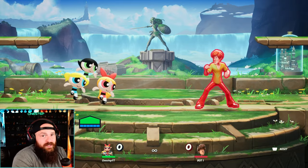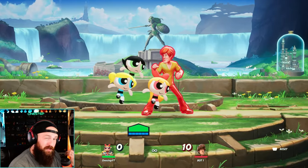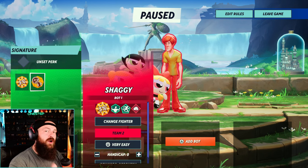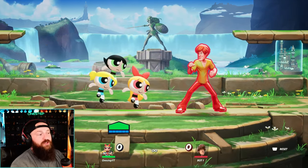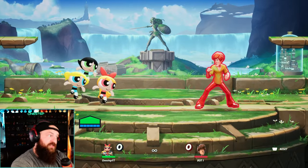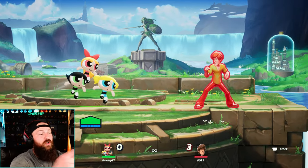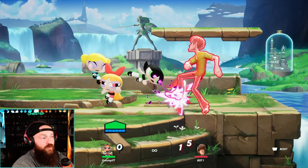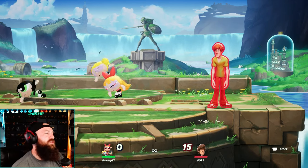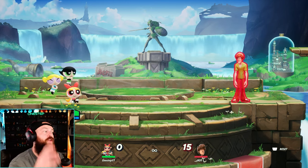For a quick example: our neutral special when playing Blossom is an Ice Breath that carries our opponent upwards — it's actually a pretty good kill move too. With the Extra Ingredient perk, Blossom's will apply stacks of Freeze. Switching to Bubbles, her neutral special is a scream that will stun your opponent. Buttercup gets an armor-breaking move for her neutral special, so if you want to break armor, play Buttercup. You can cycle between leaders by pressing or holding down special.